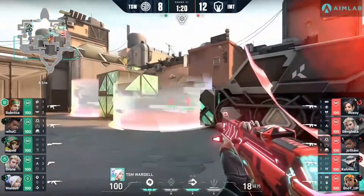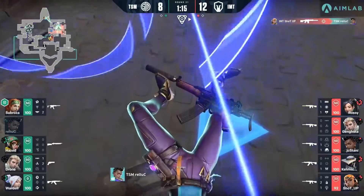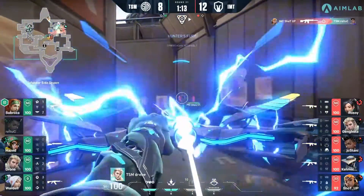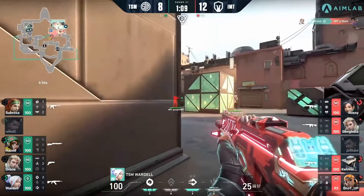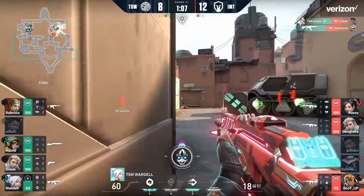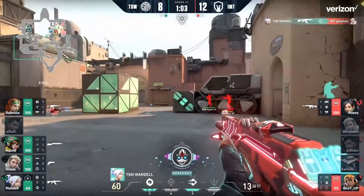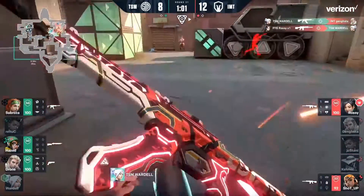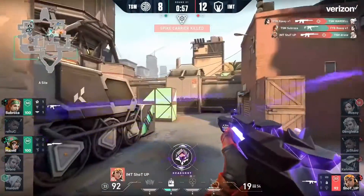He peeks through with the Vandal — can they hold it down? Cutler dies getting spammed through the smoke. Drone trying to do what he can with the ult, does at least pick up one kill. Wardell's still on site — the Seekers are going to come out to give away positions. This is certainly winnable. Wardell's popping off with the rifle — it may not be trusty, but he's brought it down to manageable numbers, and it's all on Shotup.